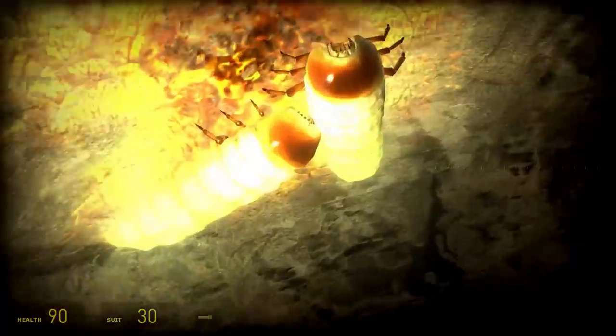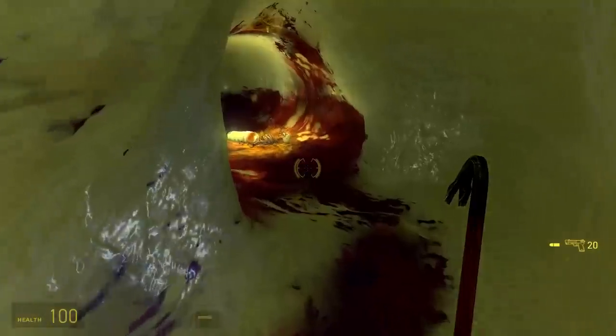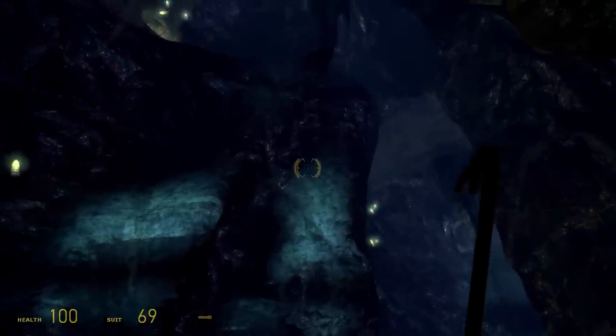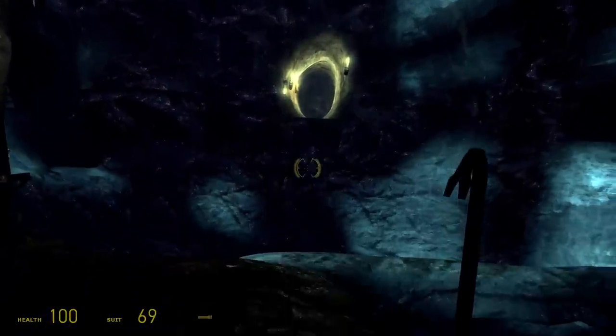I believe the best way to start this off is to begin with the larva and work our way up to the mutated guardians. As with any insect on Earth, the young needed to be protected within the colony, and the antlions, despite forming on another planet, are no different. When the invasion first began, the first order of business was to establish a colony. Here is where we see our first examples of the antlions and their beginnings.